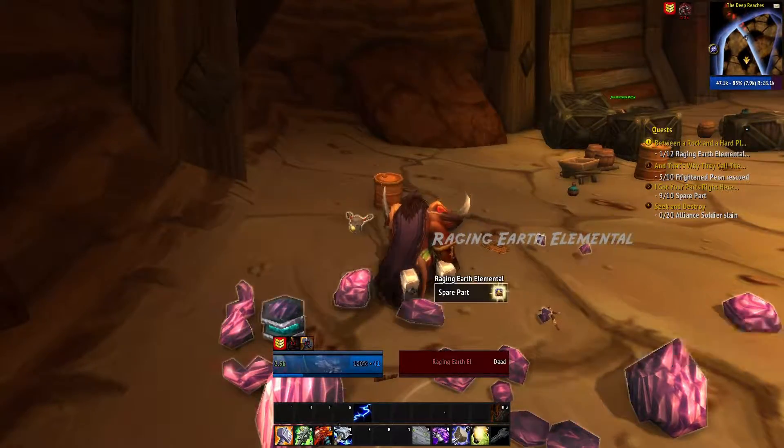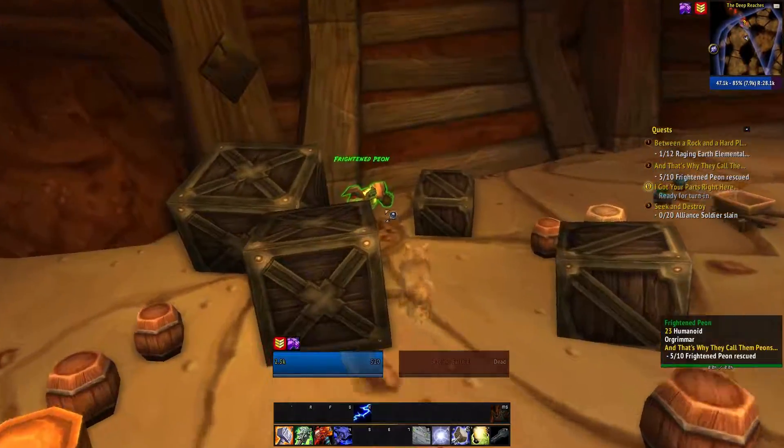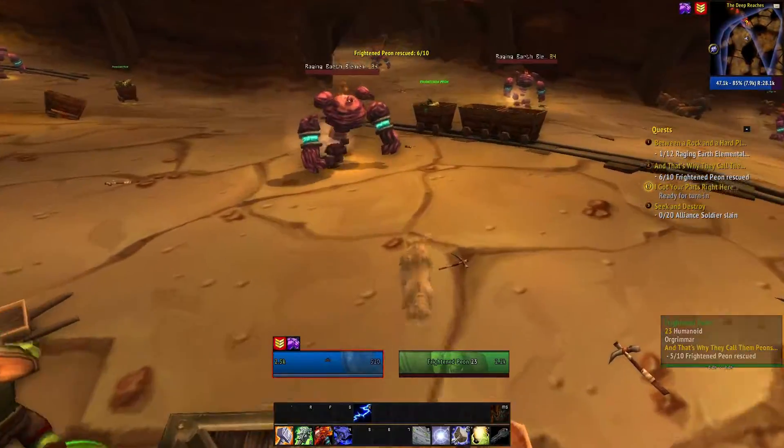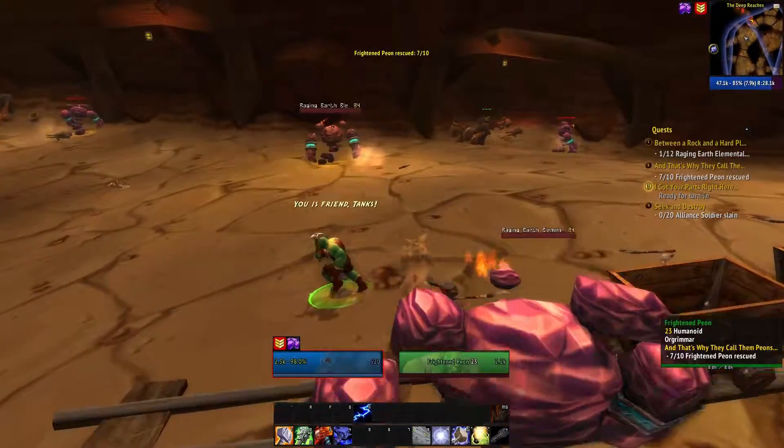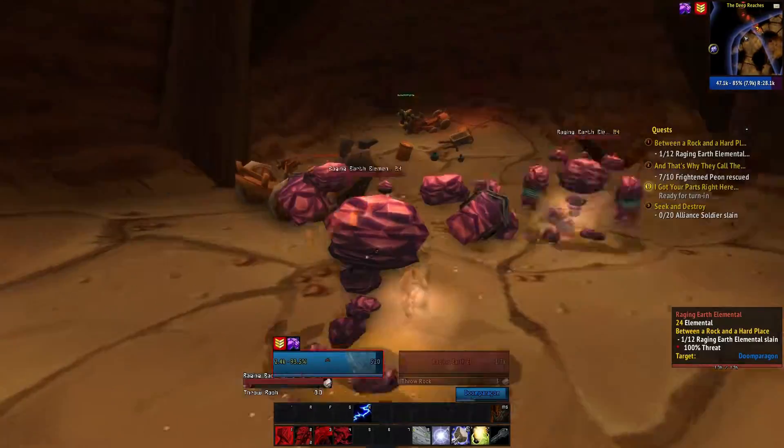I have the ability called Landslide, as you can see there. It triggers when I use my Rockbiter ability and grants me about 8% agility, which for a shaman gives me a nice attack power increase to help take down these mobs much quicker.